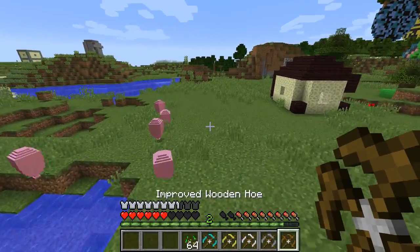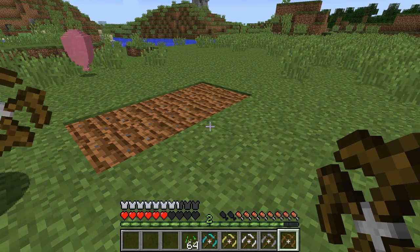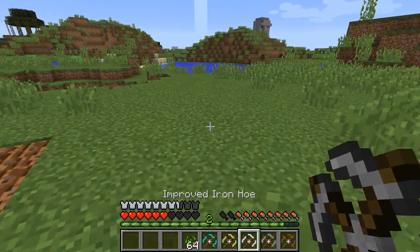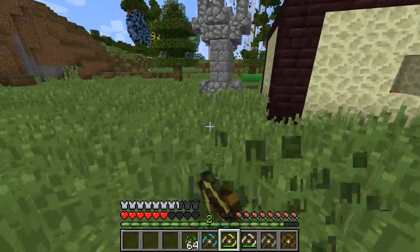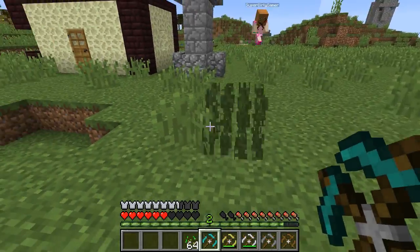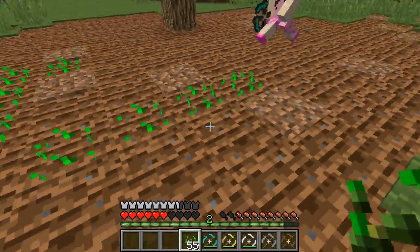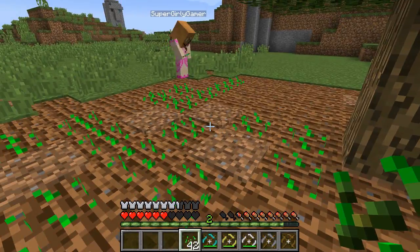The wooden one is the worst - it only puts down one block. The stone one is so much better - it's three by three. Look at the iron one - oh my gosh! The gold one is next, but a lot of the grass is in the way. Get ready for diamond! The diamond one is insane - this is amazing! So much faster to make an epic garden.